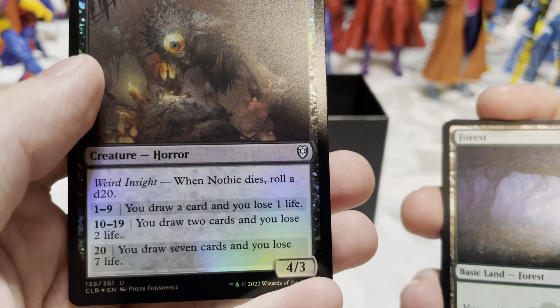Githzerai Monk — flash, flying, psychic defense. When Githzerai Monk enters the battlefield, tap all creatures you don't control. Got another Og in different artwork. Jan Jansen, Chaos Crafter — haste. Tap, sacrifice an artifact creature: create two treasure tokens. Or sacrifice a non-creature artifact: create two 1/1 colorless construct artifact creature tokens. So break an artifact, get two construct tokens; sacrifice a creature token, create two treasure tokens. That's pretty good.